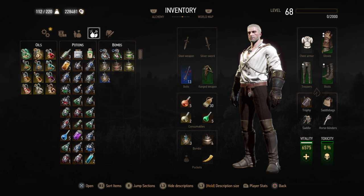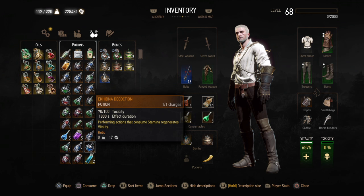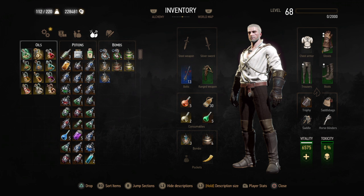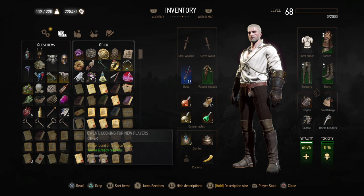Oils, potions, and bombs — that's very nice. They changed the pictures on a lot of the potions. Still can't tell them apart too much, but better than before. I'm glad that they separated food and drinks too, so I don't have to go through all my food. Oils and potions were on top blocking the food before. Quest items and other — they took away the books tab and moved it somewhere else. I'll show you that in a minute. So now quest items are with other here.